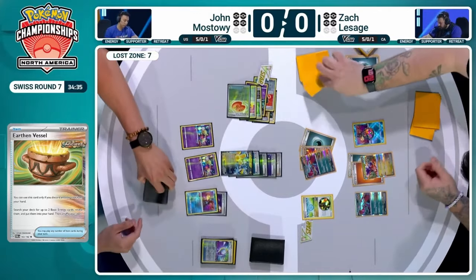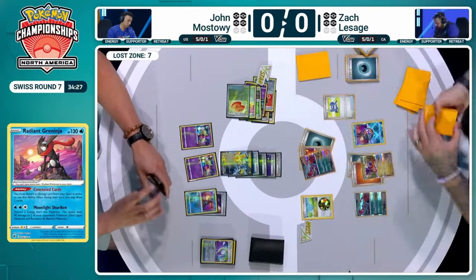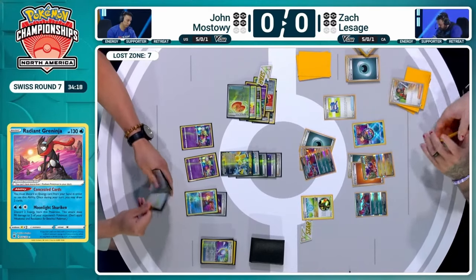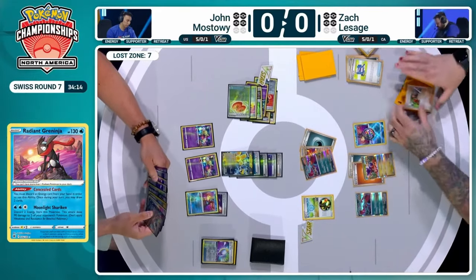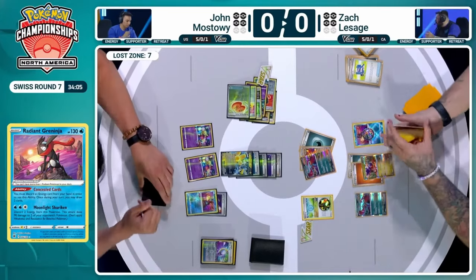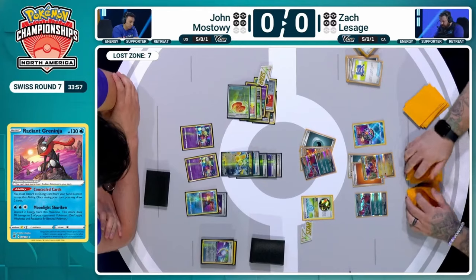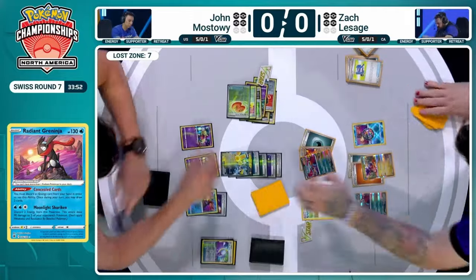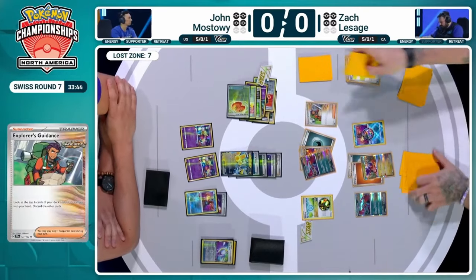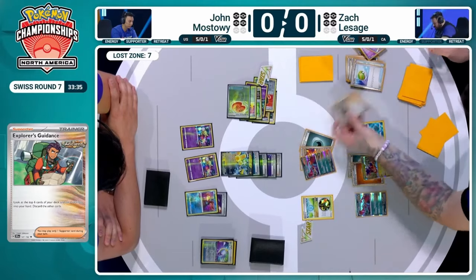Counter Capture and Boss's Orders aren't much help, but might unlock Pokégear. Zack's looking for Sada — it would be perfect. He whiffs, so takes Explorer's Guidance instead. He can still fire this off, but is more vulnerable to hand disruption from Jon. The good news is Jon's only Roxanne is already in the Lost Zone, so it won't be a huge issue. Zack has Darkness energy in hand ready for the Roaring Moon, so doesn't have to play Sada. Playing Explorer's Guidance is the 16th Ancient card — so he's already there. That's the chunkiest Pokémon Jon can represent, apart from Blood Moon Ursuluna EX with 260 HP.